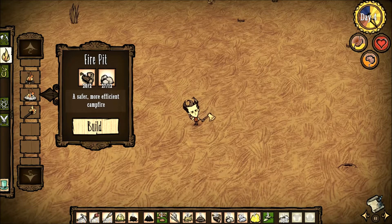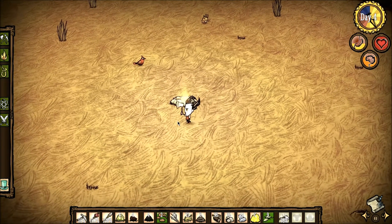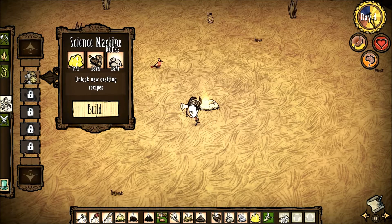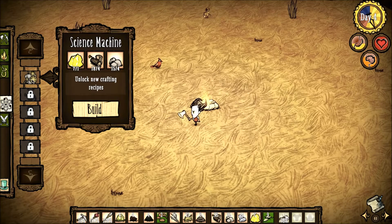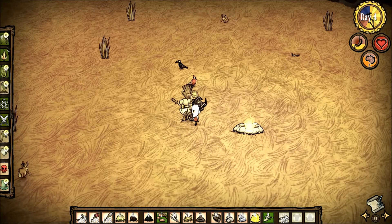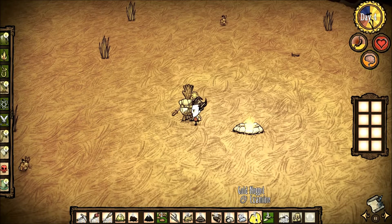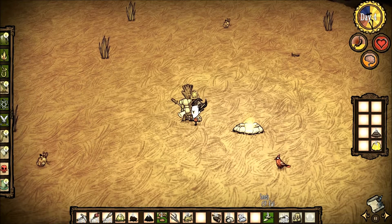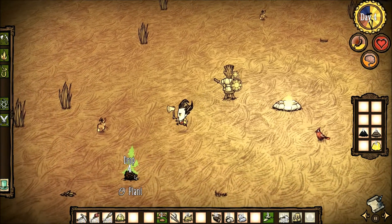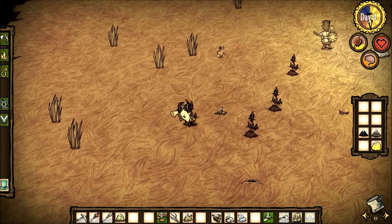I like this nice open area. I'm going to go ahead and put down a fire pit — this is a more permanent, longer-lasting fire structure. Now first and foremost I need to build a science machine. It takes four wooden logs, four stone, and one piece of gold, and as I said this is going to allow me to start advancing my science. First I actually want to build the backpack because I'm almost out of room — it would really help to move some things in there.